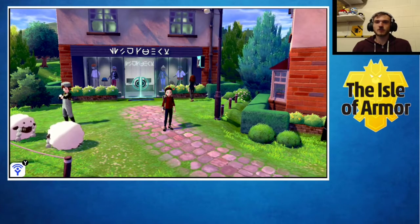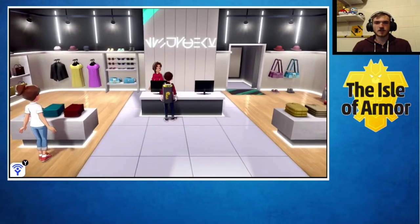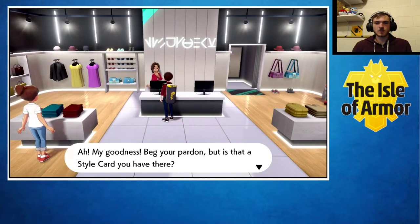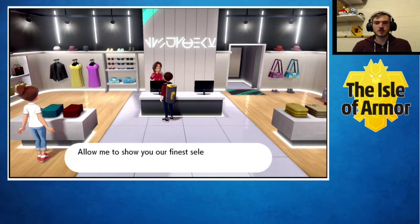Hey everyone and welcome to another tutorial for the Pokémon Sword and Shield DLC 1. This is gonna be on how to get all the new clothing items for the game. Once you go to the Isle of Armor you're immediately given the style card, and with that you can go to any boutique in the Galar region and they should be carrying new items.